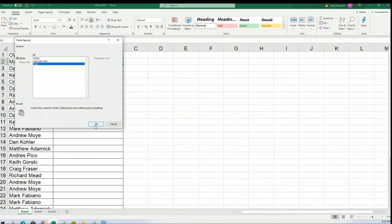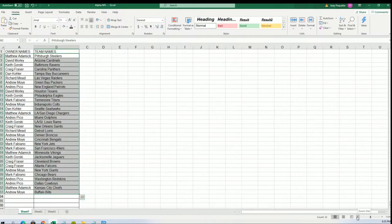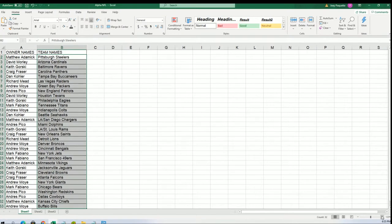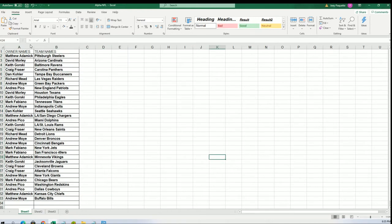Now you can see your team in the break. I'll try to bold these up to make them a bit easier to see. Chargers for Matthew — congratulations Matthew, way to go pulling that team! The Eagles have got to be one of the most desirable teams, along with the Bengals with some of the big rookies. Andrew got the Bengals — congratulations Andrew. Eagles goes to Keith G.